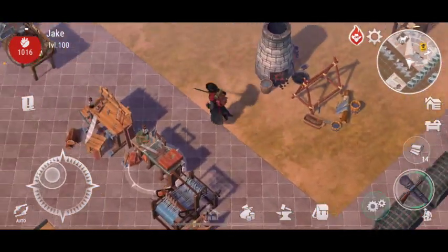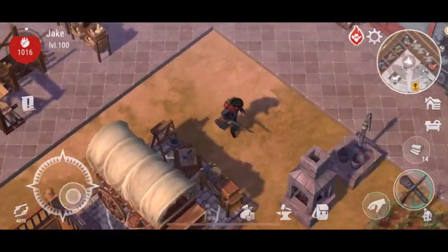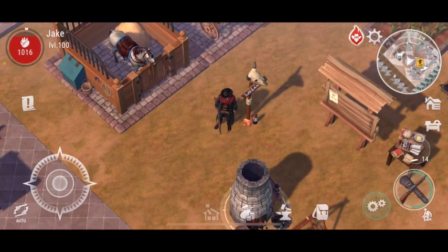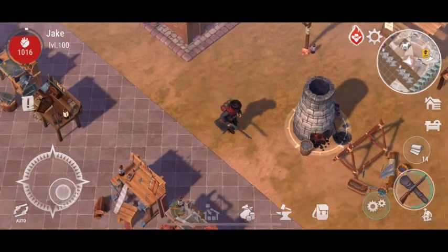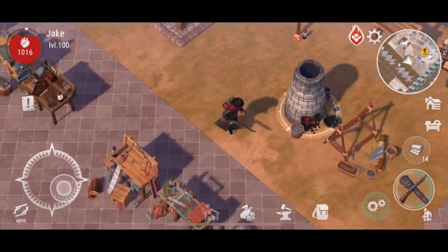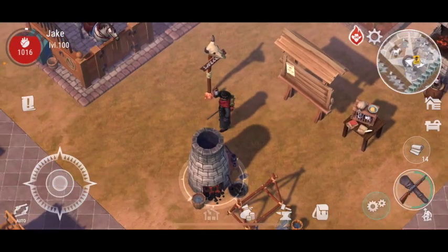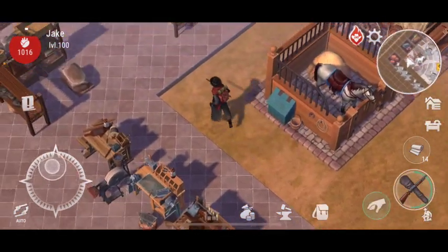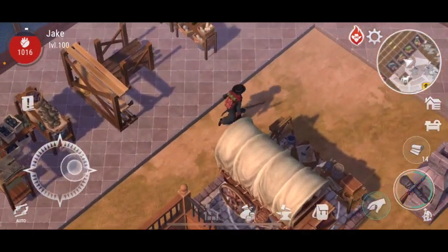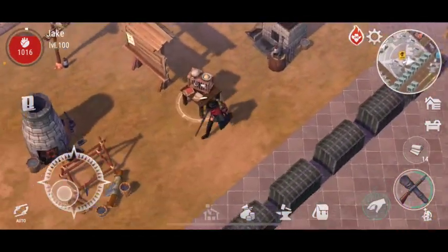Welcome back. This is my base. I just got the latest update. What I'm gonna do now is build my field storage for the coal and the burning field. I actually have to go out and collect some stone, because I do not have any stone rocks in my base.